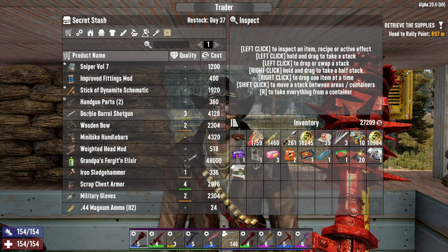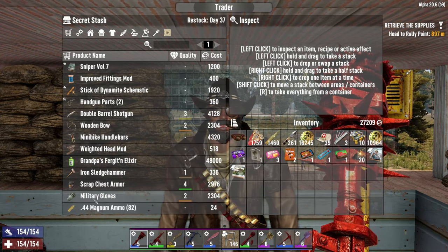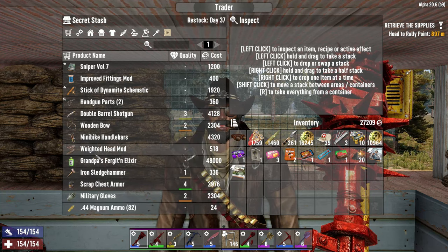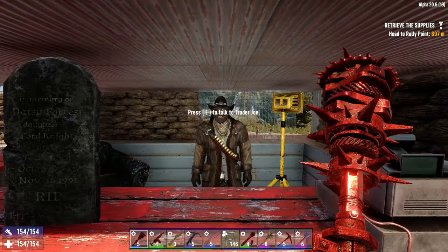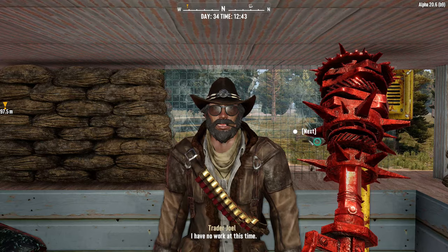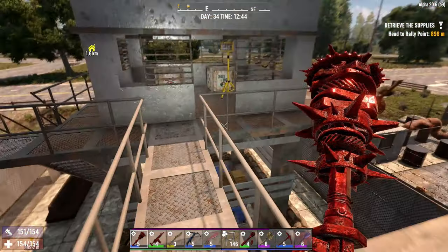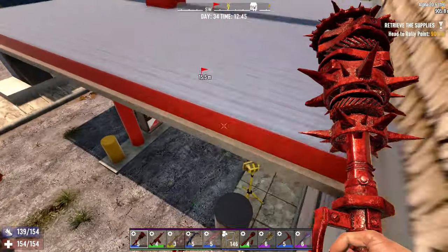Sniper volume 7 — already read it. Double barrel shotgun, don't like to use it, it's too slow to reload. Military gloves — I've got tier 6s. Wooden bow — no. Have I already got a job going for you? Do you have any jobs? Yes I do. Okie dokie — fair enough Jolly Boy, fair enough.